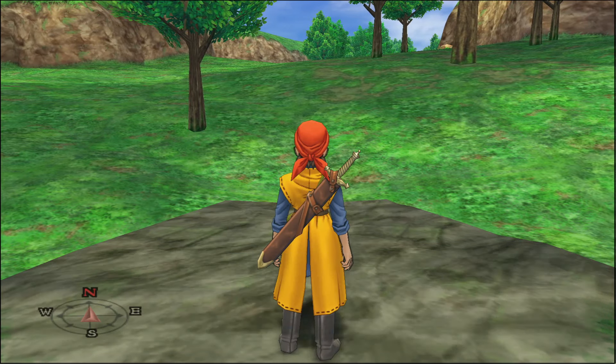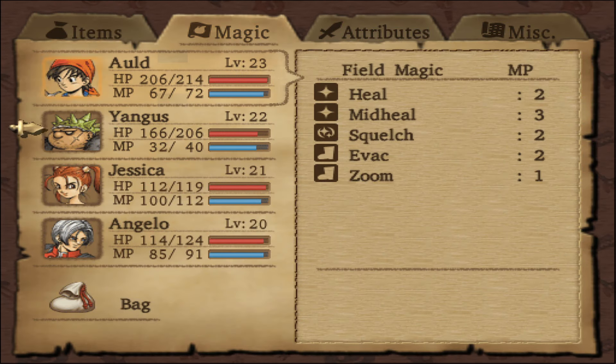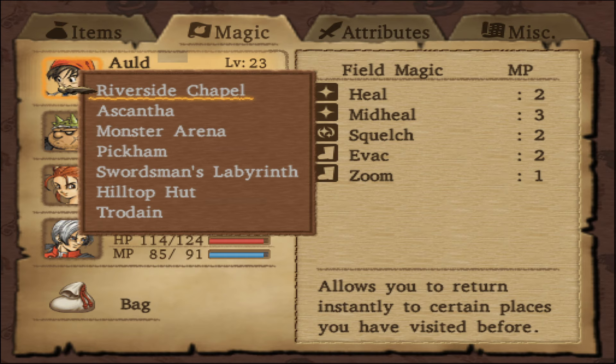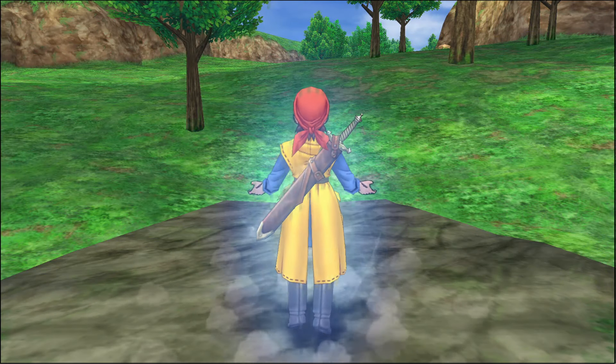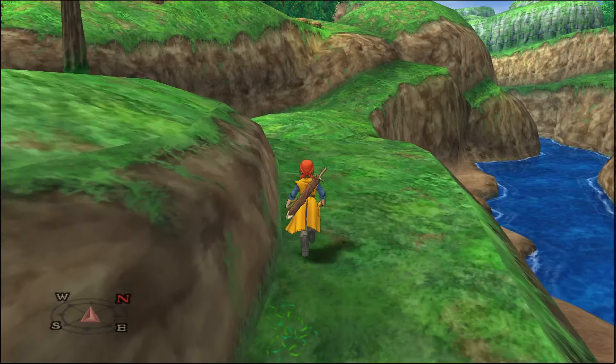Hello again, everyone. Welcome back to Dragon Quest VIII. There are two monsters that I think I can get now that I do want to go get. First one is going to be Riverside Chapel, I believe. Need to get across the river and go down the path to the shore.